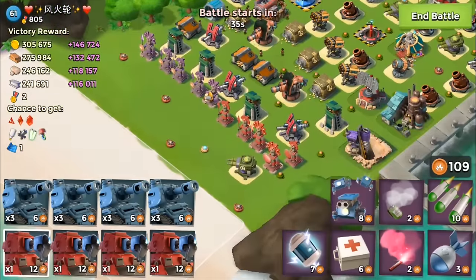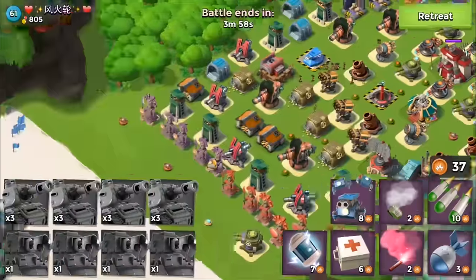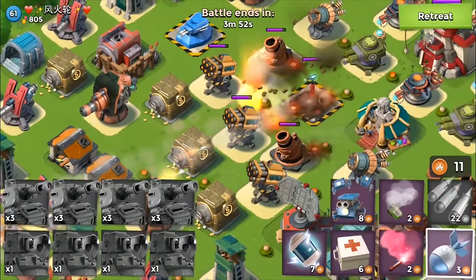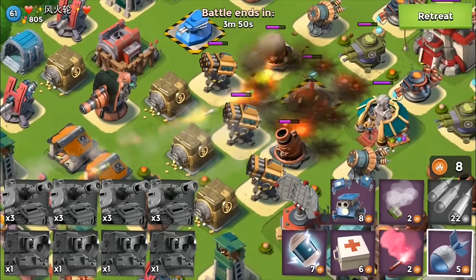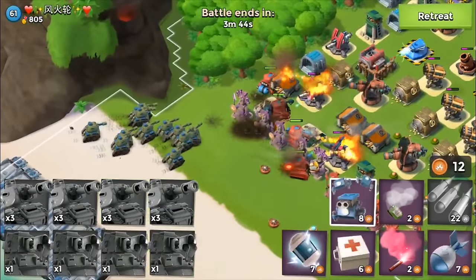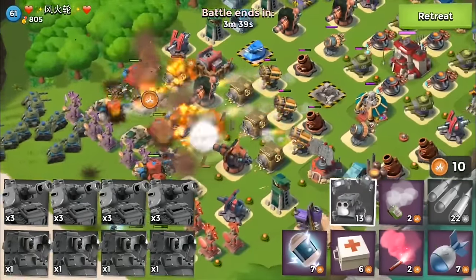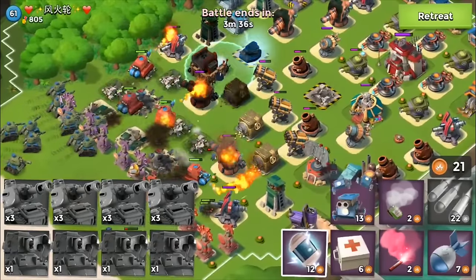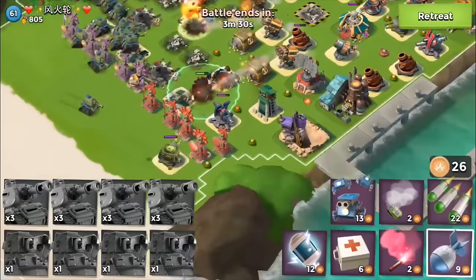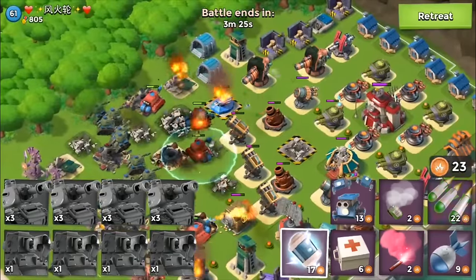They've got a Doom Cannon 3 which is never good. No ice statues, so that's kind of good for me. I'm going to drop them all up the left-hand side and try to take out this Doom Cannon first - I'm going to double chuck a Barrage on that and throw one Artillery. It needs another one so I'll throw that down, and I'm going to throw some Critters over here to try and clear out their Boom Mines and Shock Mines. Let's throw a Shock down on that Shock Launcher.